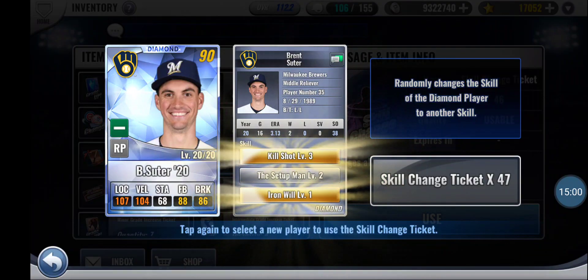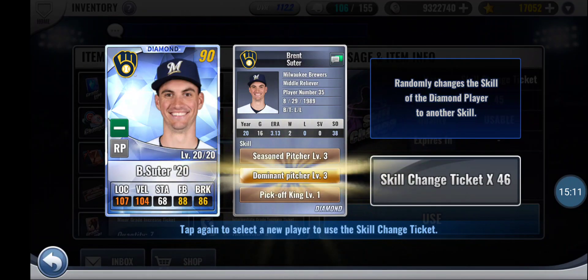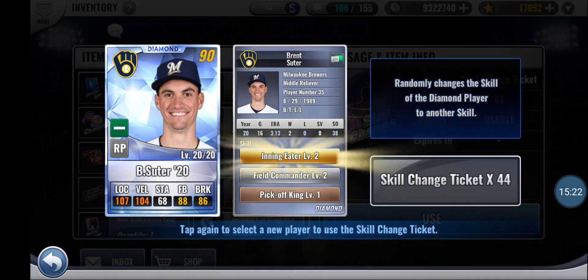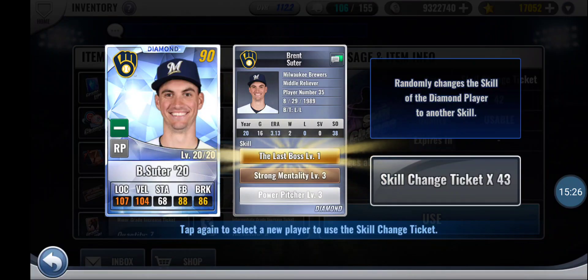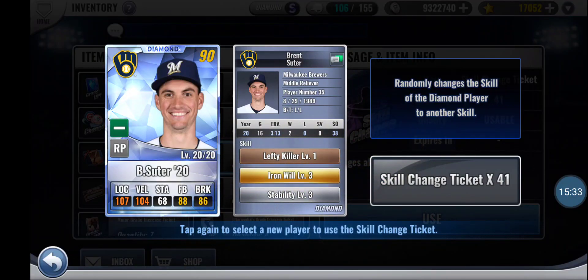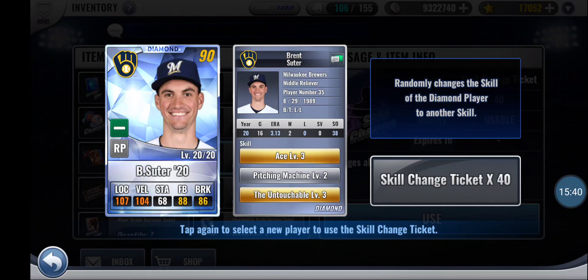Hopefully my luck can continue for a little bit. Well, before Mentor, that would have been pretty nice — to max out Setup Man and Iron Will — but unfortunately Setup Man is basically almost useless at this point, because pretty much every endgame player nerfs it with their level 18 Mentor. That might be the type of skill set I can definitely try. I wouldn't really have too high of expectations with that, especially since Pitching Machine doesn't really seem to work too well in relief pitchers.